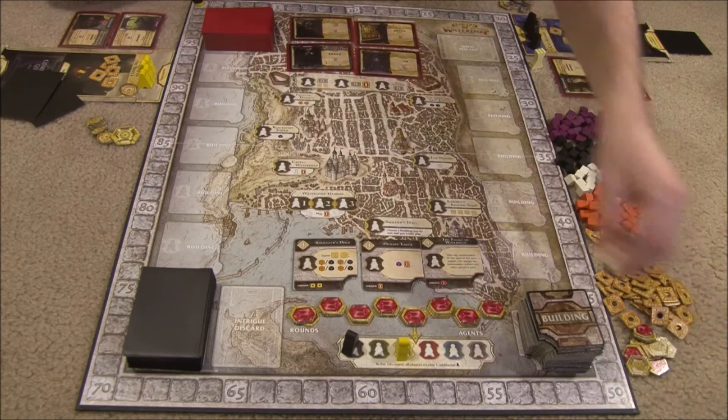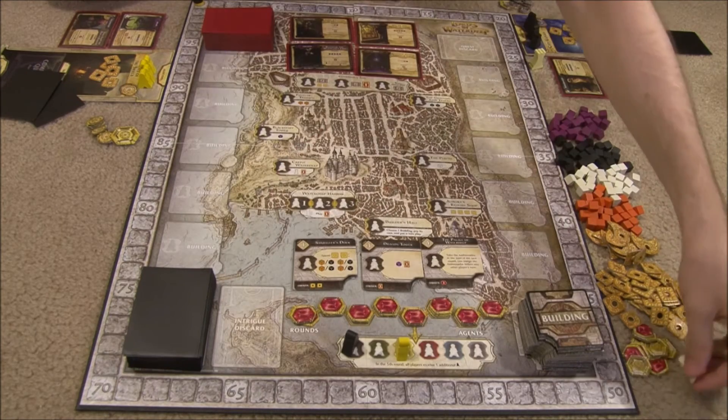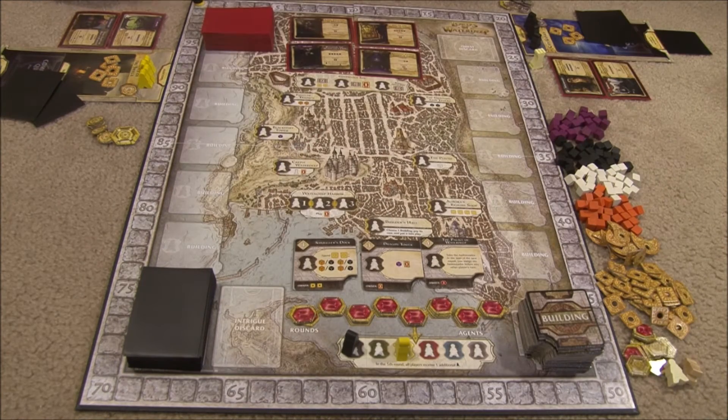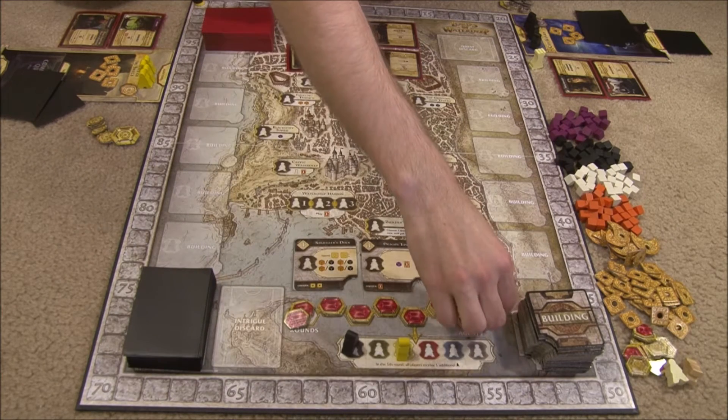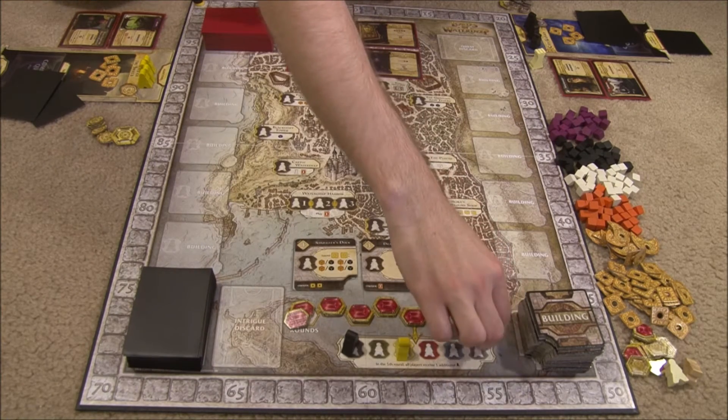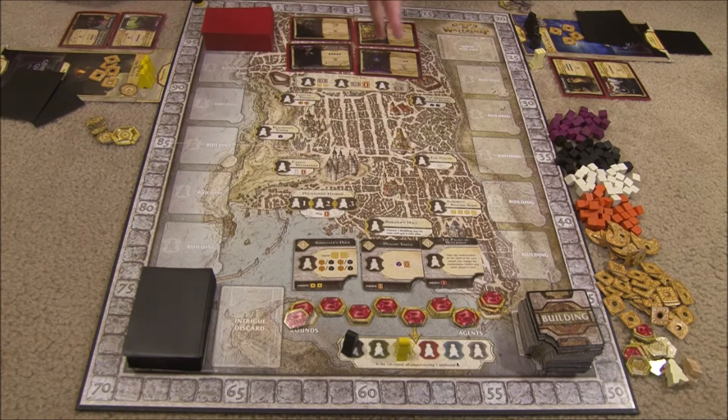You also have the ambassador and the lieutenant, who might come into play later in the game. The game is played over eight rounds, represented by the numbers one to eight, with three victory points on them. Each round has a few different phases: the start of the round, the player actions, and then the end of the round. After the eighth round, there is a final scoring, and whoever has the most points wins.